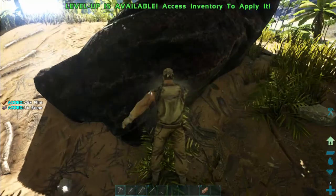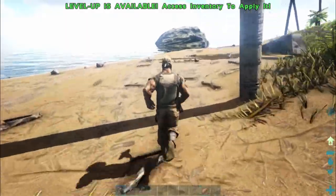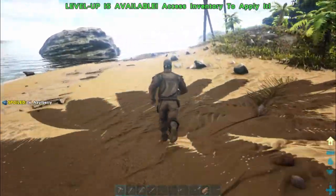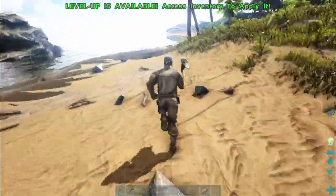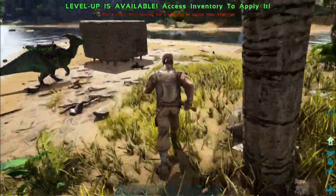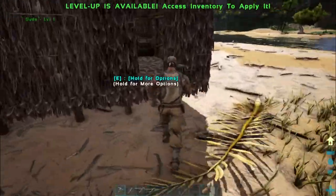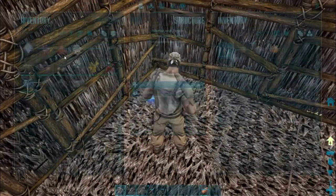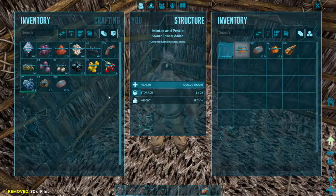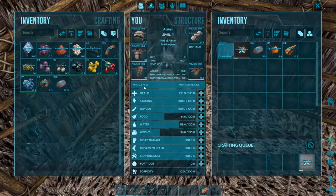We're going to make a preserving bin and this keeps our meat and berries quite a bit longer. I'm not going to be able to run very far because I've just about run my stamina out by chopping that rock. So we've got some flint now - put the flint in and we've still got some stone, so we right click and we can get 15 spark powder. It's also good to keep doing this because you can see how quickly our XP goes up while we're crafting.